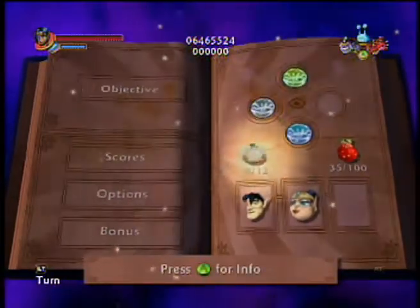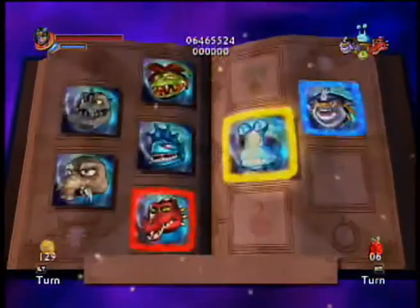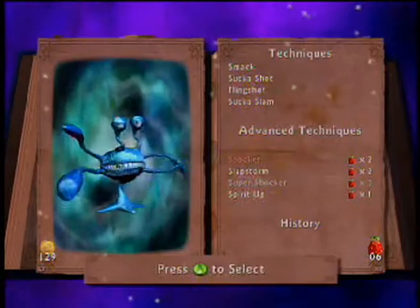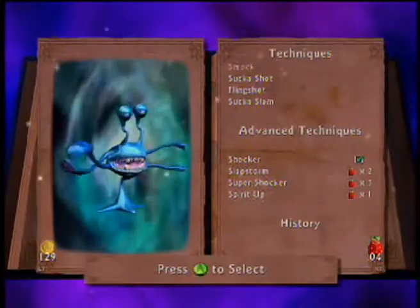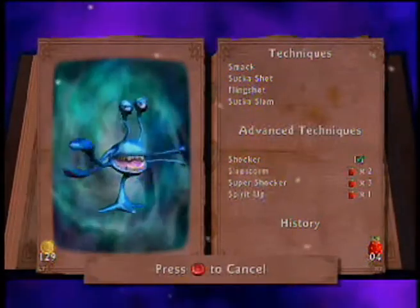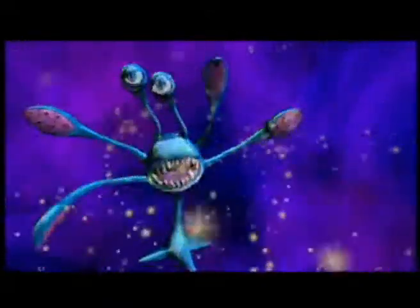Yo, Game Bro here, and this is Let's Play Cameo: Elements of Power, taking a look at the whatnot book with my newest warrior. Let us upgrade him a bit right off the bat — such a fun character to use. You can flip and stretch; it can be like Mr. Fantastic or Monkey D. Luffy. What can I say? That should say it all.